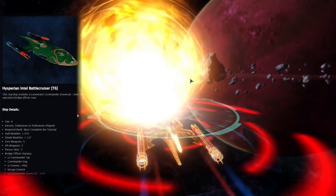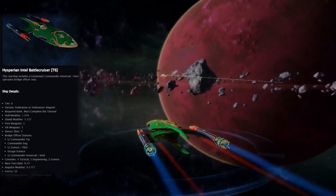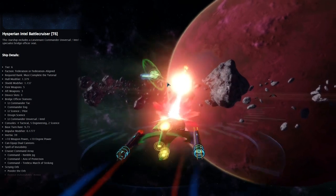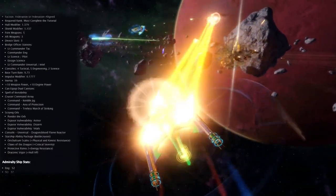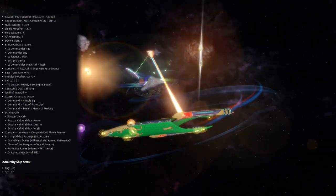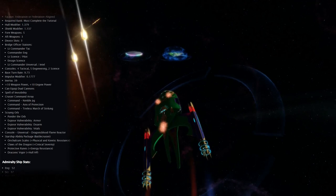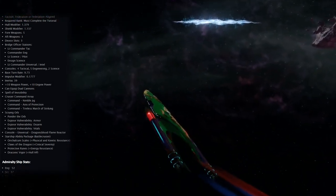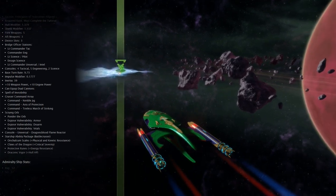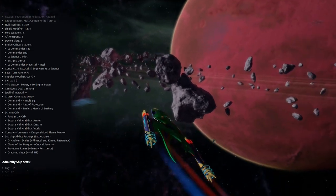When you take possession of the Isperian Battlecruiser, you can expect a hull modifier of 1.379. She has a shield modifier of 1.37, and she has five weapons to the front and three weapons to the rear with three device slots. Her bridge officer stations are: Lieutenant Commander Tactical, Commander Engineering, Lieutenant Science/Pilot, Ensign Science, and Lieutenant Universal/Intel. Her consoles consist of four Tactical, five Engineering, and two Science, with a base turn rate of 9.73 and an impulse modifier of 0.17. She has an inertia rating of 39, plus 10 to weapons power and plus 10 to engines power, and can equip dual heavy cannons.